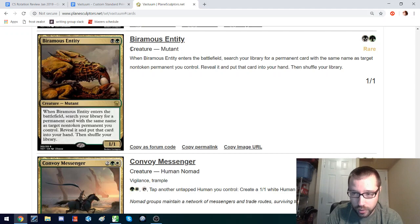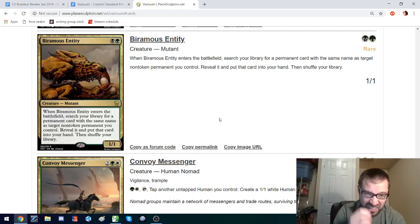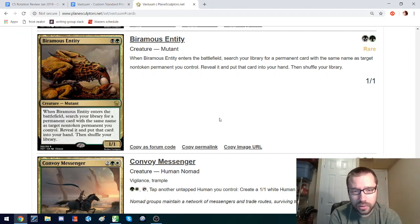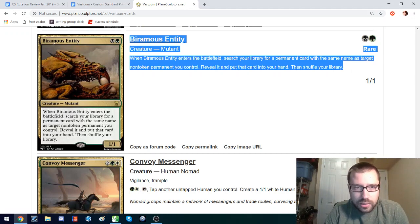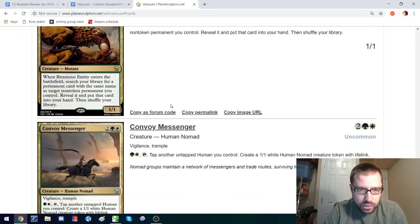This might be a blue-white control card, just a stopper to gain some life and card selection against aggro. Virmus Entity is a really fun design I like a lot — you can find a land if you want when you play it, or find a copy of another permanent, which is kind of the black side: black's ability to tutor for specific things. I think this is a really fun design and a very interesting utility creature.